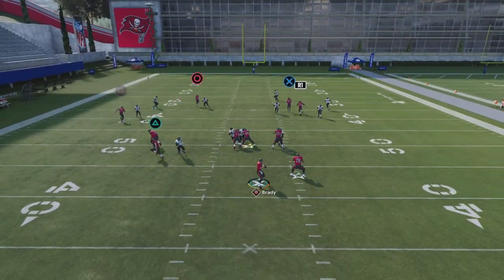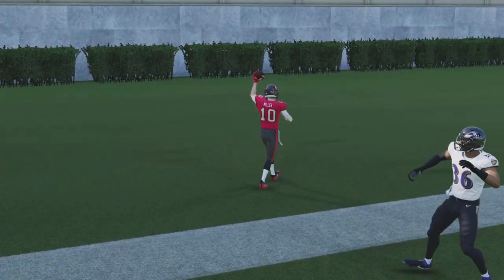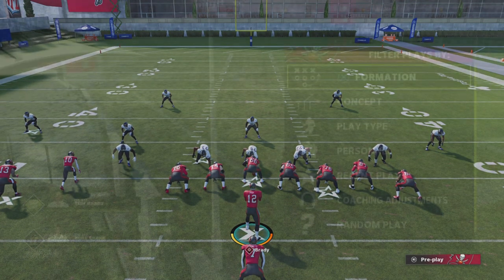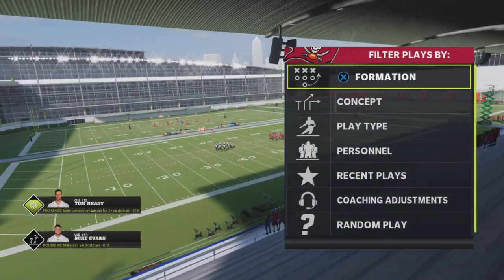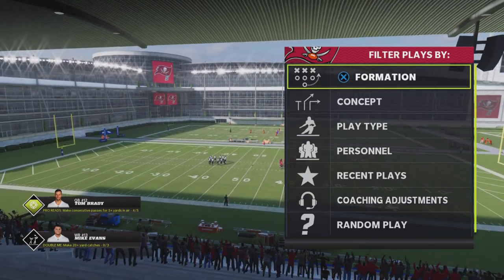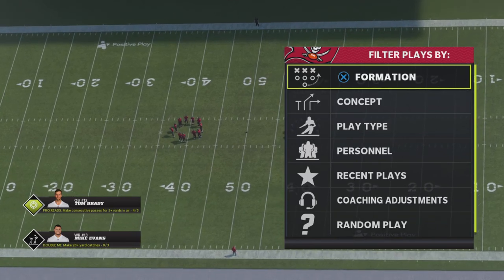As y'all can clearly see, wide open — boom. You can do whatever type of catch you want, but that is going to be a touchdown every single time no matter what the defense does. The only way to stop it is to not call Cover 3. That wraps the video. If y'all enjoyed this and added this play to your playbook, be sure to hit that like button. If you're new to the channel, sub up and turn on post notifications. On the road to 1K, we're currently at 940 — super close to hitting that 1K. Once we hit it, it's only up from there.